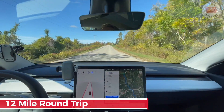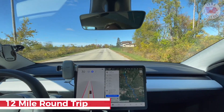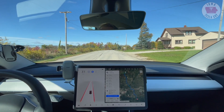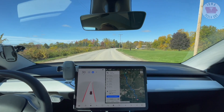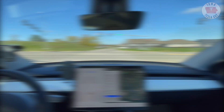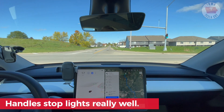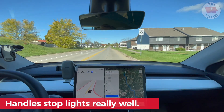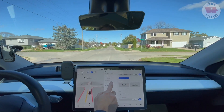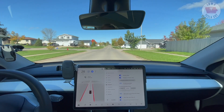All right. First drive with 10.3.1. We're going to be taking it across a number of roads through a roundabout. Finally got it back — lost it yesterday when they rolled things back due to bugs in 10.3, got it back this morning. We are currently running on the average FSD settings. There's chill mode, standard, and assertive. Now we're back on an unmarked road.